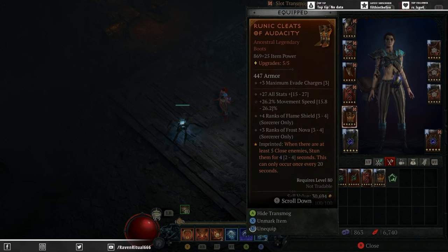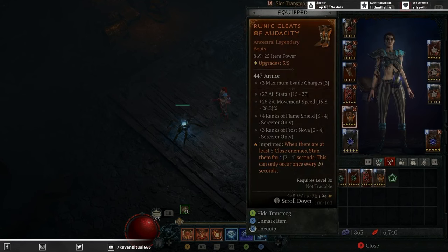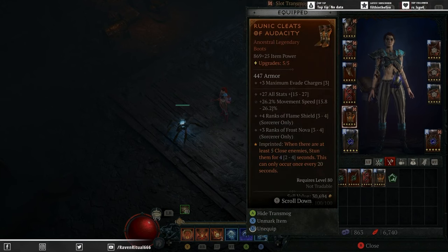For the boots, this is something we do swap. For speed clearing we swap out and run Isus, prioritizing maximum movement speed, crit damage, and mana cost reduction — that's what we'll be using for the Gauntlet. For Tier 100s where enemies are stronger, we want extra ranks into Flame Shield and Frost Nova to get those cooldowns back quicker, and we are using Audacity. When you enter a fight every 20 seconds, the whole mob is instantly stunned. We are also applying stuns through the Electrocution support on our Seneschal Construct, which keeps our control aspect and that flat 35% damage up almost all the time. Movement speed and all stats is the priority — if you don't have all stats, you could run Intelligence, but movement speed is definitely a priority.